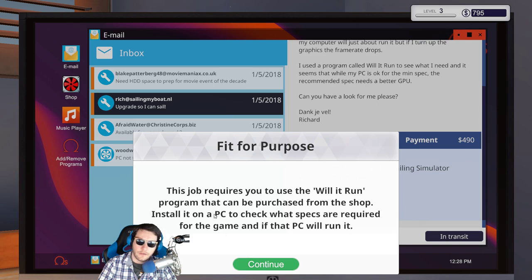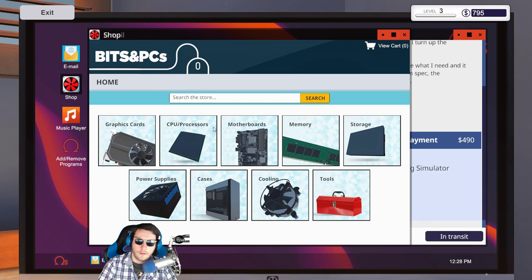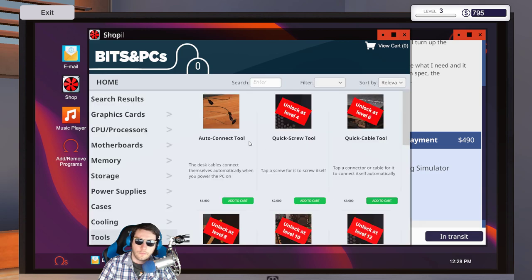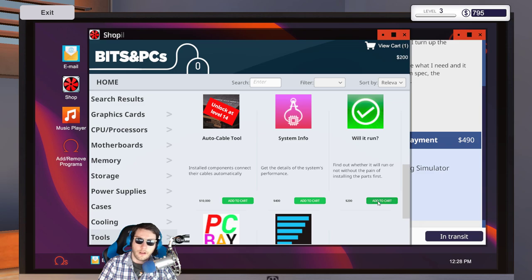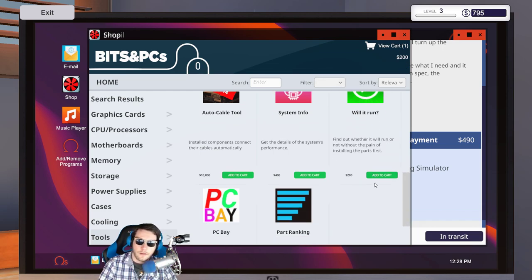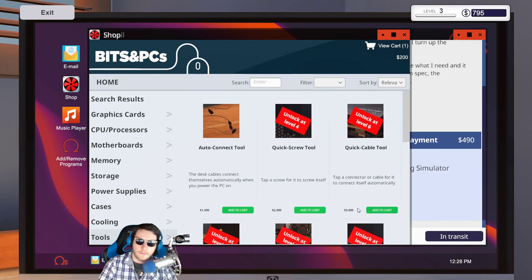I need to install the 'Will It Run' tool on the PC to check what specs are required for the game and if it will run. Let's go to the shop — tools. Will It Run — two hundred dollars for that? Aren't there just websites where you can check for free? Two hundred dollars — my god. Alright, I guess we'll buy this.